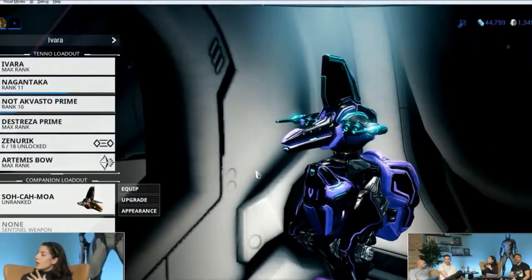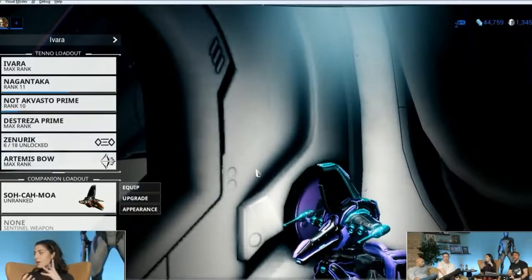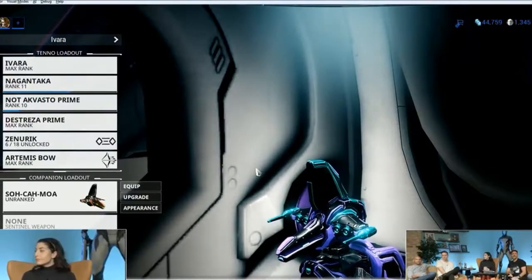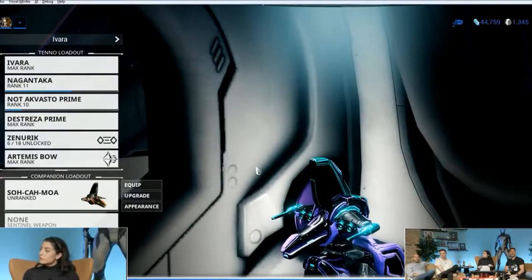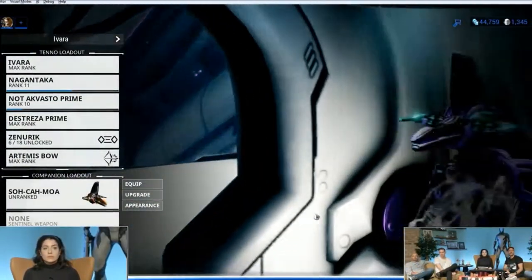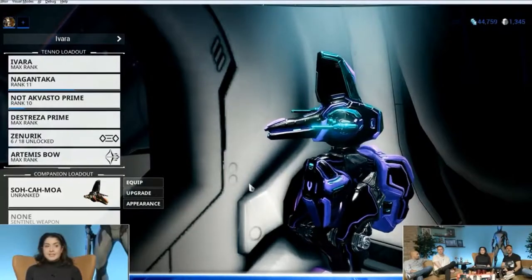So for dev purposes, when we released the moa companions, we already had our organic beasts — we have our Sentinels. And moas are robotic, so they're a hybrid of both. One of the things that we did is we made the health link mods compatible. So it's the same thing we do with Kubros. One of the things people brought up is that you might be playing a frame like one that is full of health but doesn't have much in terms of shields or armor, so the link mods kind of suck for that.